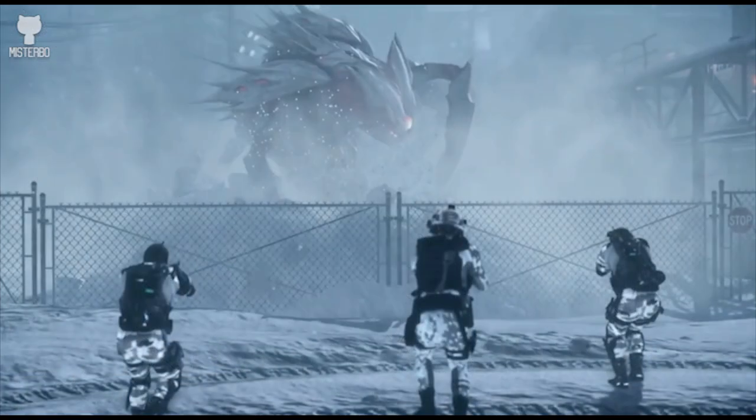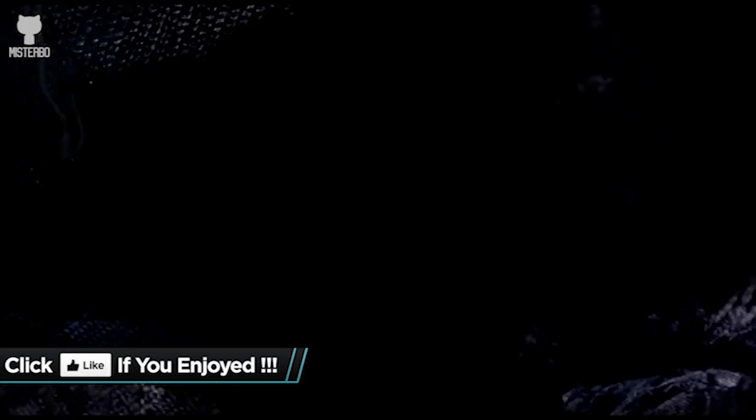We then get to see this guy getting stabbed, and I don't think this is a player — I think this is just a random AI you perhaps come across and it's scripted for him to get stabbed like that. And then we get to see three characters here facing the breeder, whether it's the final boss of the map or something that comes along at any point of the level. Again, we're not too sure, we don't really get to see much from this.